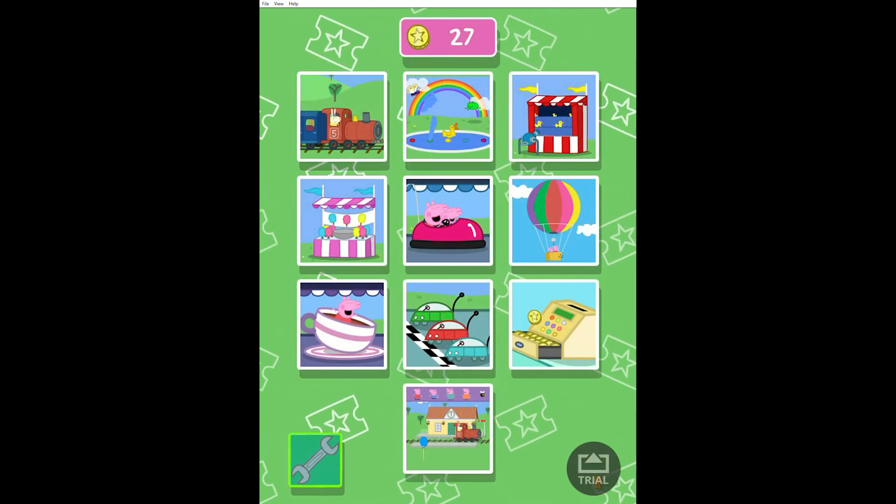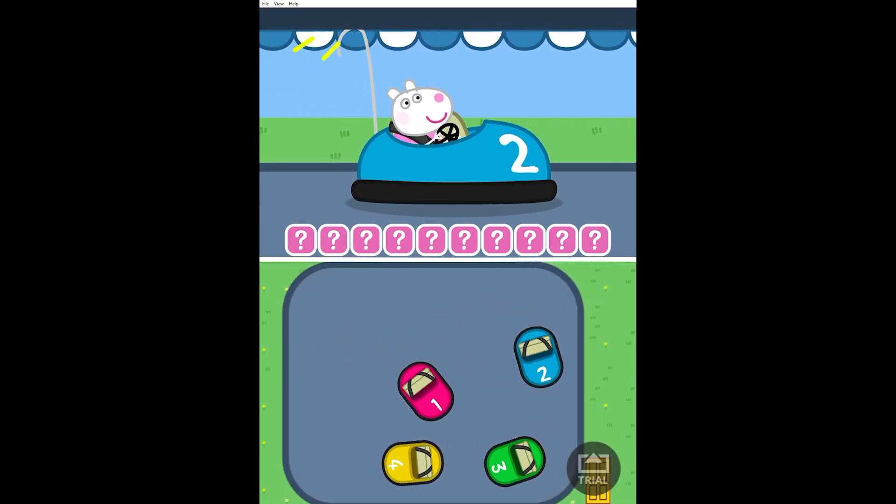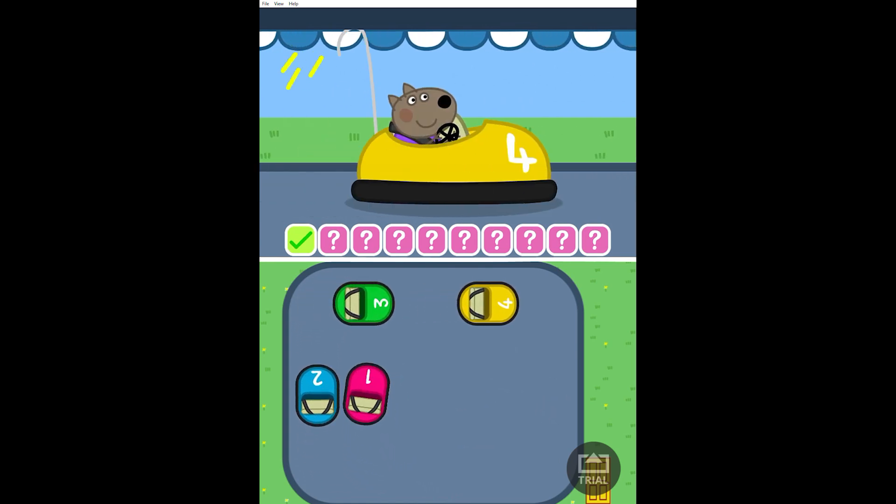There are lots of fun games to play. Choose one of the games. Bump the car that you see at the top of the screen. Use your finger to move Peppa and George's bumper car.